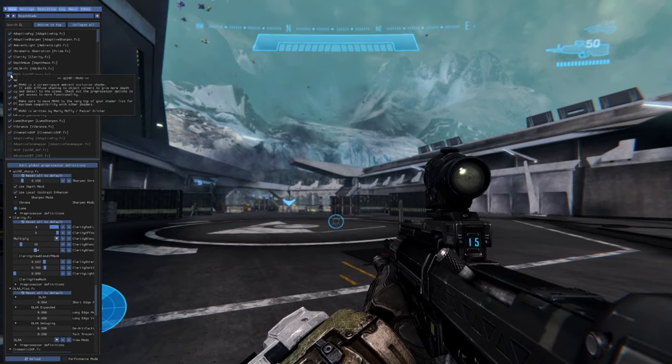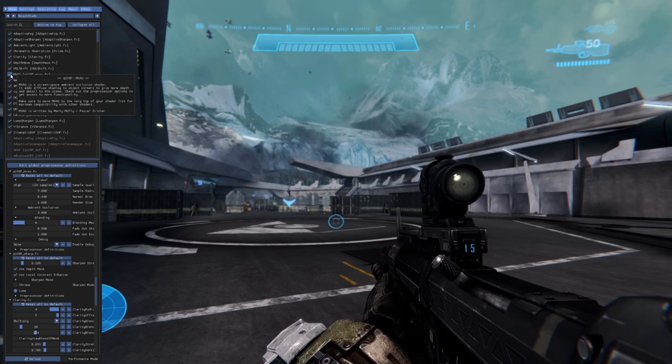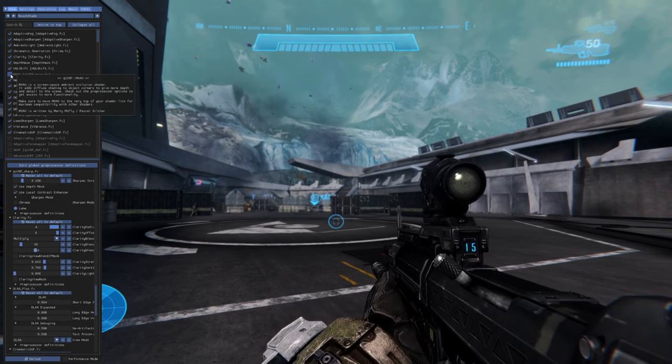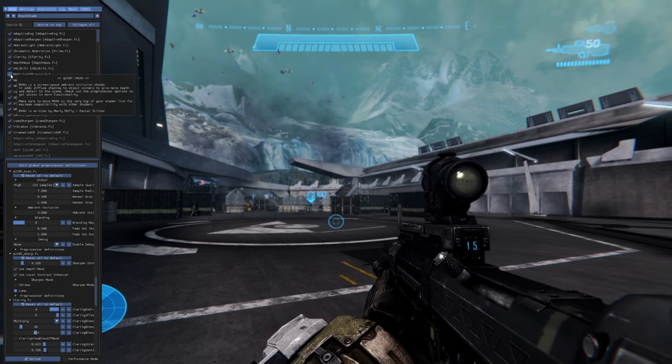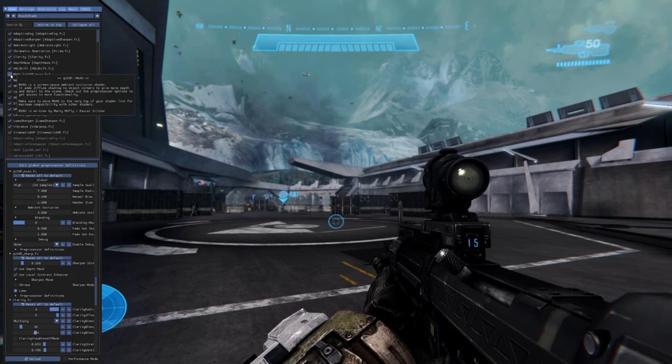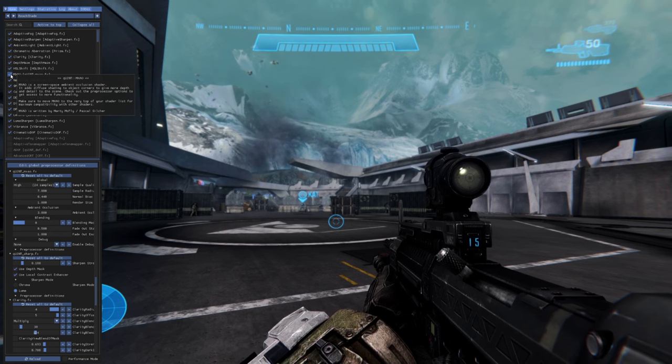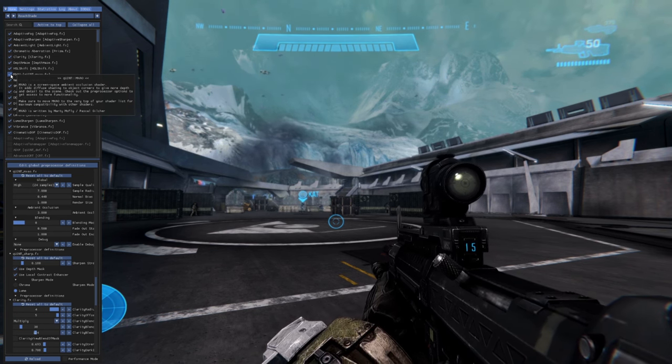I also added ambient occlusion, which gives depth to objects within the game. Reach already has a little bit of ambient occlusion, but this really makes it stand out — it darkens some areas and makes items pop. Generally what I did is brighten the brights, darken the darks, and enhance the coloring a little bit.